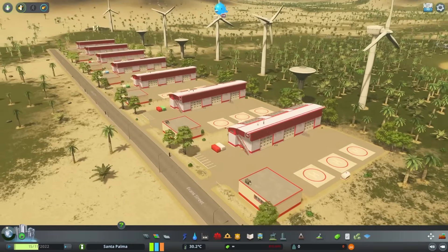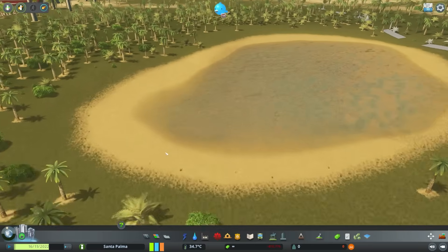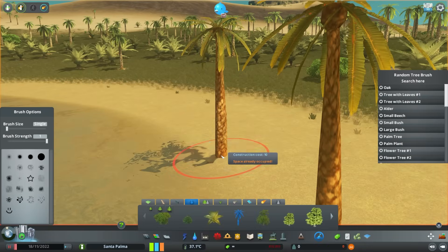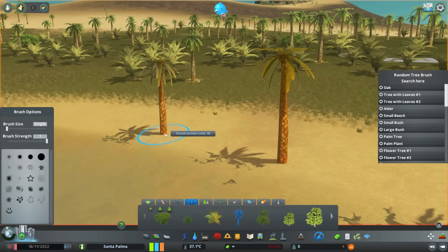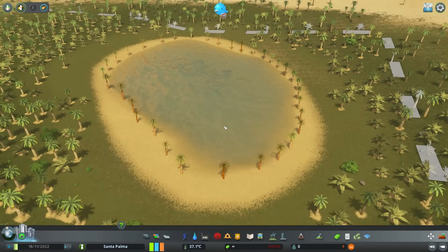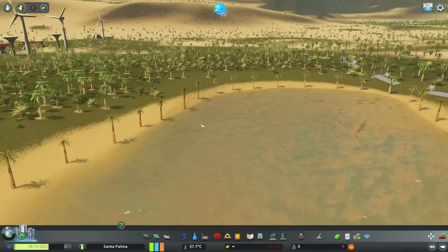So we'll put trees right around the edge, as close to the water line as we can - thankfully these disappear when they go in water. Lots and lots of palm trees later and we have an exact water level marker so we should be able to see if the fire helicopters use it up. And the next thing we need is obviously a fire. I feel like the most sensible thing to do is probably completely cover this area in trees, so if we grab a giant redwood and up the brush size - there we go, that's a lot of trees.